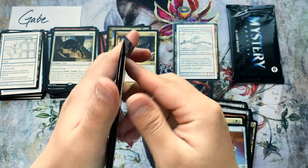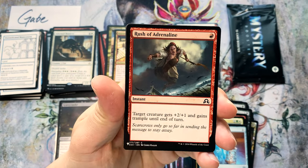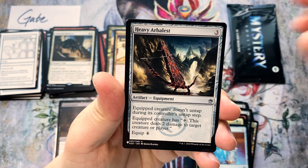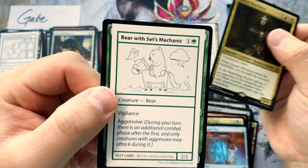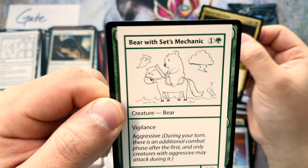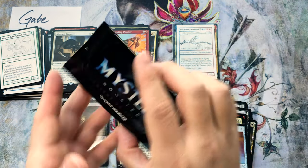You can still get Sliver Hivelord in this set — that's why I think this set is pretty darn good. It's just missing that little planeswalker symbol but functionally it's the same card; it's like the budget version. Got one more — two more packs rather. Arc Trail, Rush of Adrenaline, Timberwatch Elf, Experiment One, Artificer's Epiphany, Impending Disaster, and a Queen Marchesa — that's a hit, that's a hit! With the set's mechanic — it's a mechanic from Legends of Runeterra, it's pretty neat.